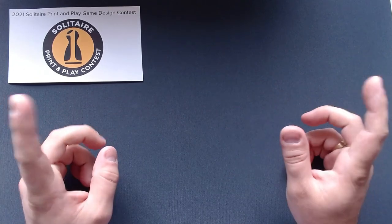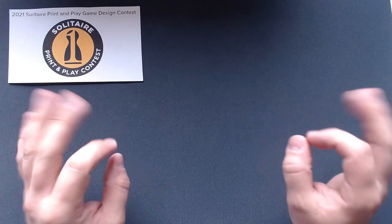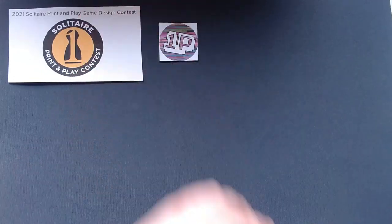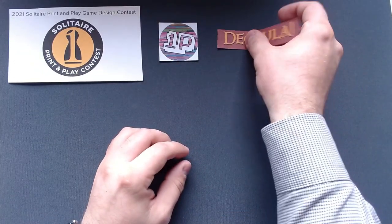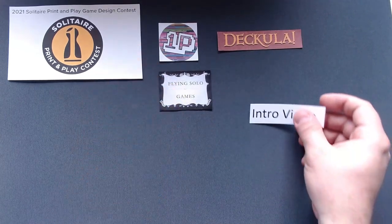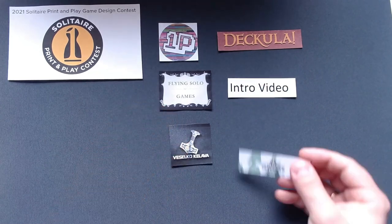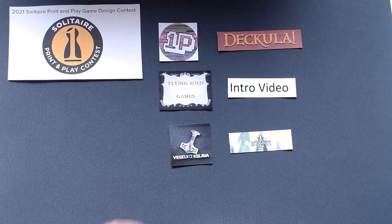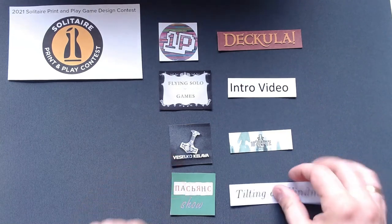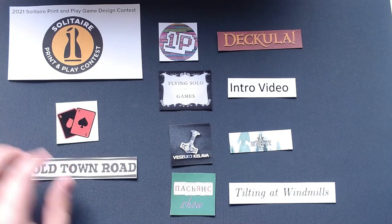Hey everyone, this is Rathakos. This is week one of us covering the games entered into the 2021 Solitaire Printed Play Game Design Contest, currently hosted on BoardGameGeek. This week we will be covering the following games: One player will be covering Dekula. Solomiglachlan aka FlyingSoloGames will be presenting her own intro video. Pesekko Kullava will be playing 18Rite. Pacianshow will be playing Tilting at Windmills, and I will be bringing you Old Town Road.